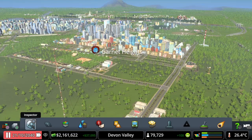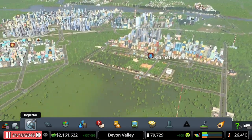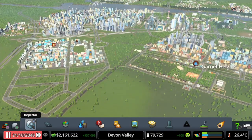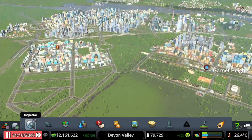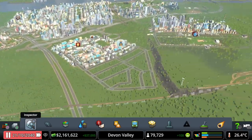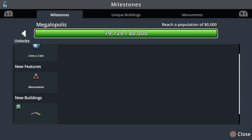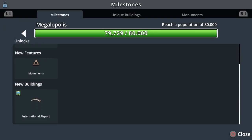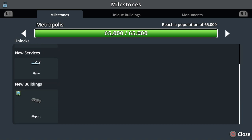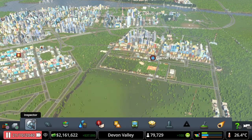What's up guys, Gary7 here and welcome to episode 18 of our Cities Skylines Let's Play series here on Devon Valley. If you look at the number of citizens, we're at 79,729 currently, so we're going to hit 80,000 really soon. When we do that, let's have a quick look at the milestone - we'll unlock the Monuments and the International Airport. The last time we unlocked Plains and the Standard Airport, but yeah, the International Airport would be pretty cool.